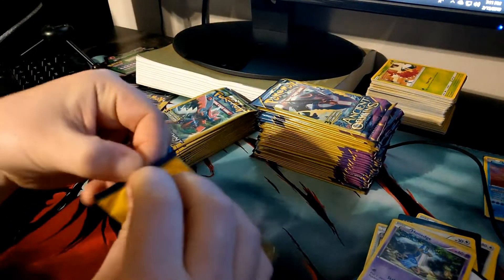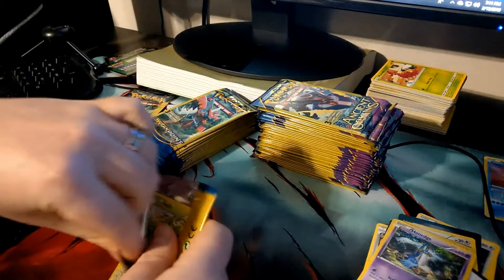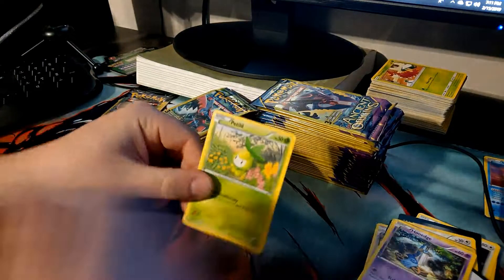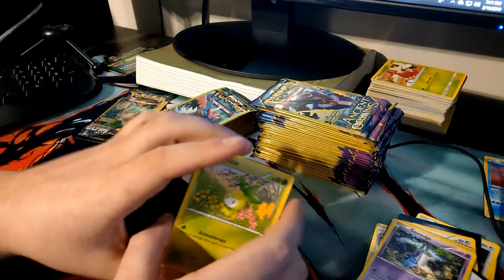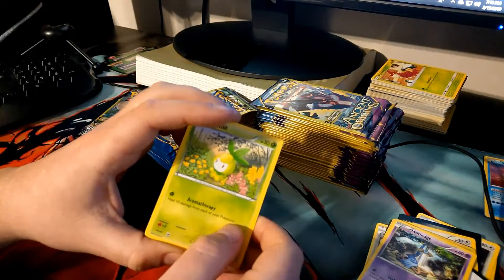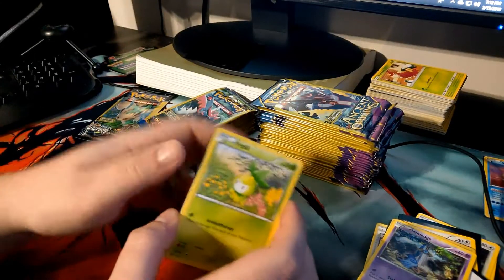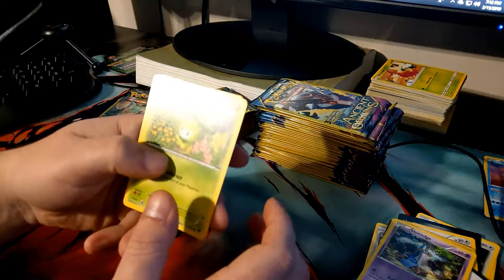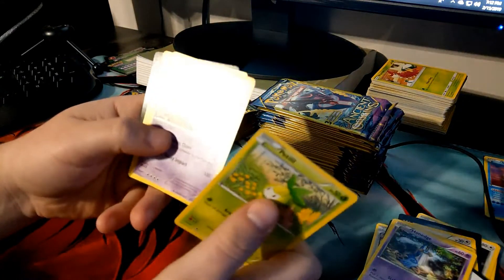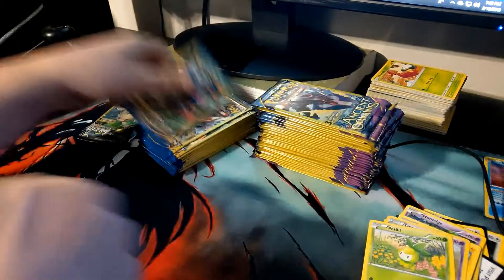I know a lot of people were trying to determine if you could weigh these three-card packs. I actually tried and did a test — I weighed some of the packs and took out the heaviest ones out of the lot that I bought. I opened them up and only got one full art card. Then I didn't open up the rest until yesterday and pulled two full art secret rares and a bunch of other stuff. So I don't think weighing these packs really does anything. This pack: a Petilil, a Drapion as our rare, and a Litleo.